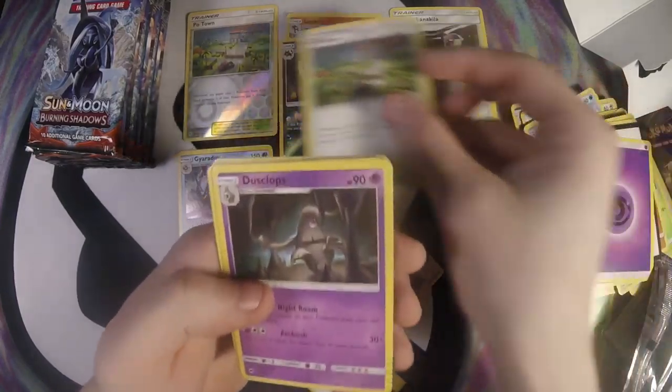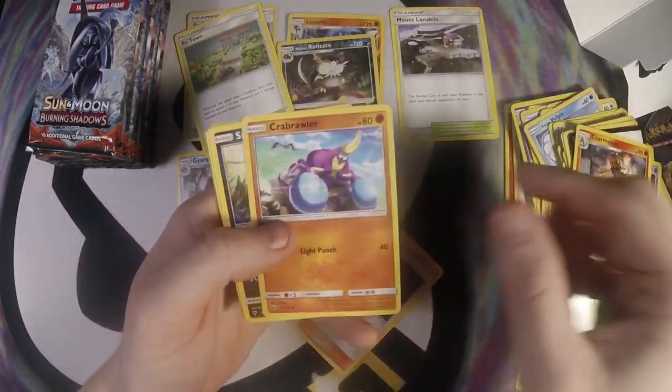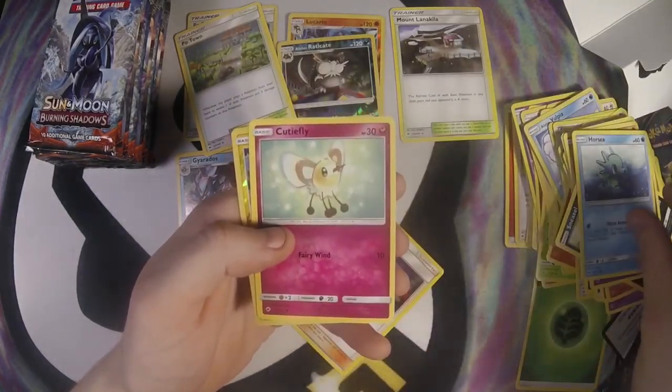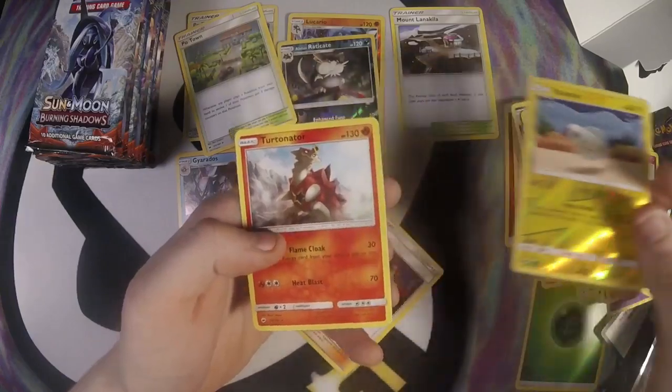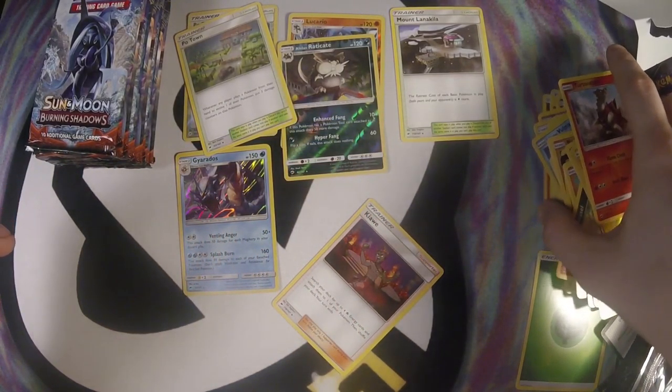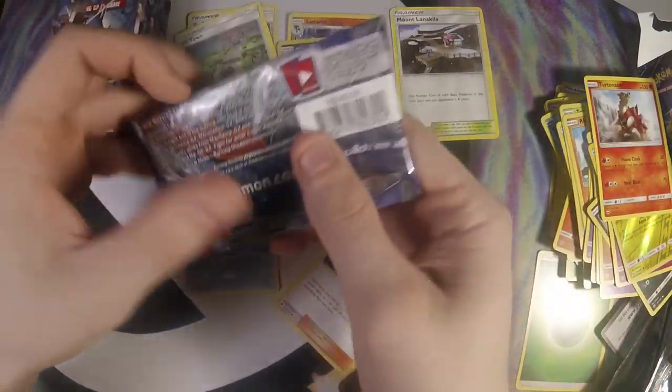We got Poe Town, Dusclops, Charmeleon, Crabrawler, Sneasel, Venipede, Horsea, Cutifly, Tynamo, and Turtonator. Nothing so far — just some Holos and some Rares.